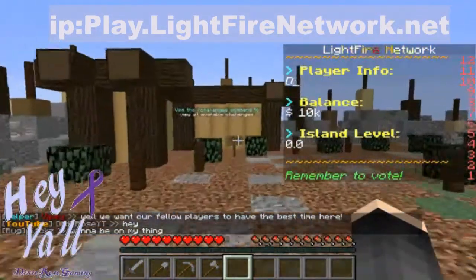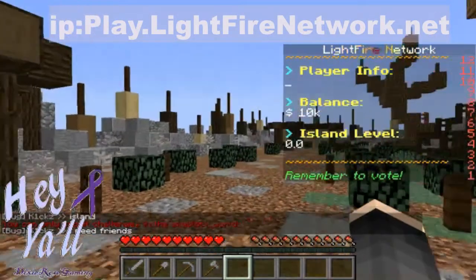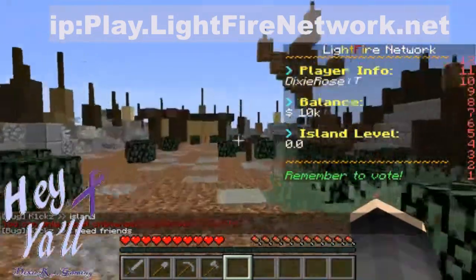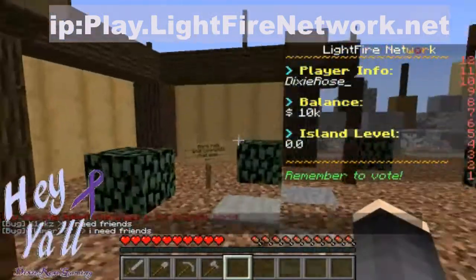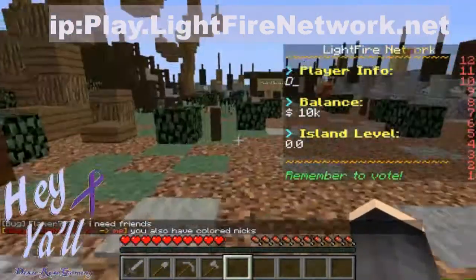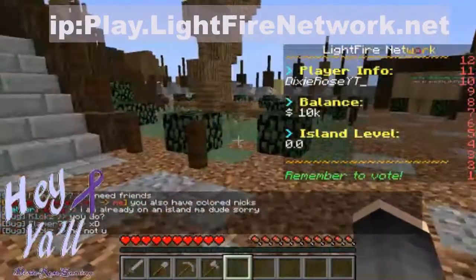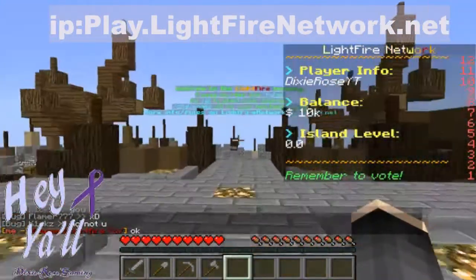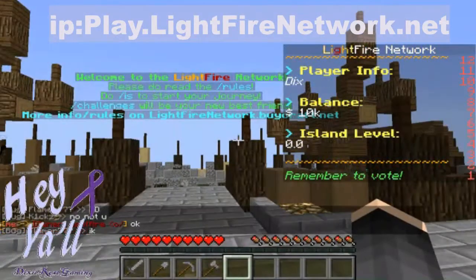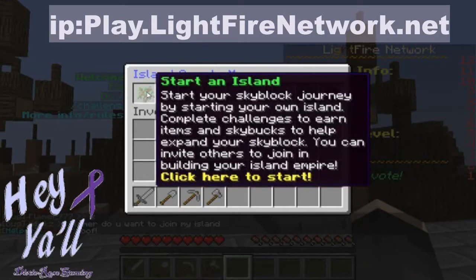We've got challenges — we'll have to check that out, let's see what kind of challenges we've got. We can only do those in the skyblock world, so I'll have to create an island real quick. This is a nice little spawn. So let's go ahead and create our island and see what we've got.